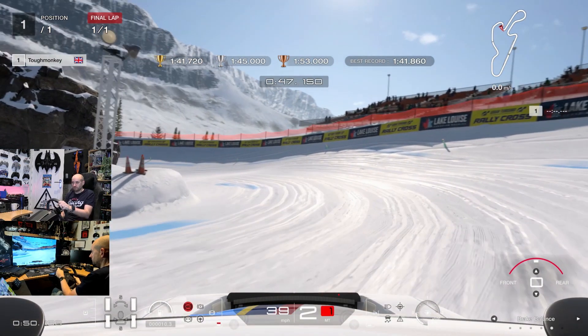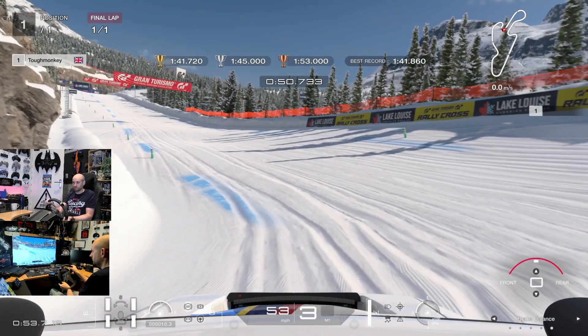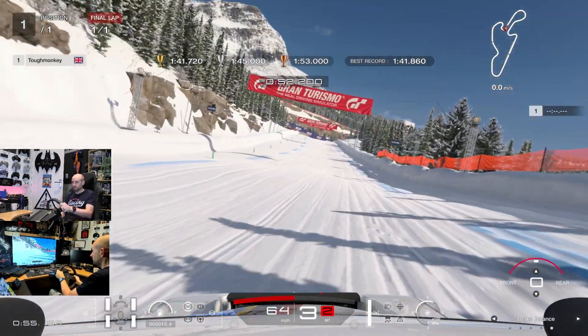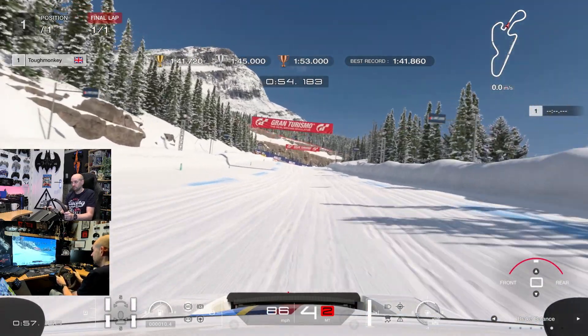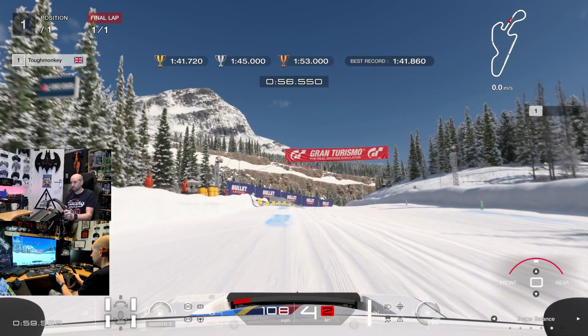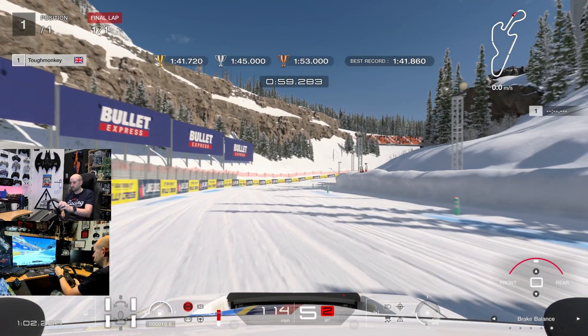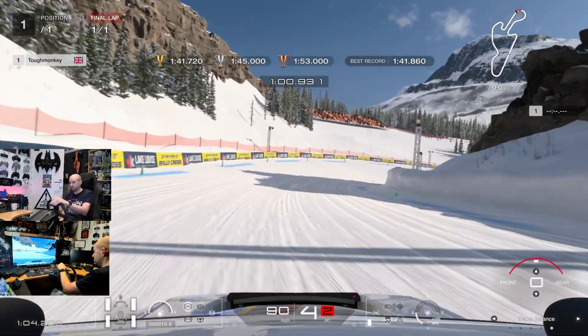Throw the car into this double left hand apex, be patient on the throttle, bring it up to third gear, and ride these bumpers. It's going to be very bouncy and springy all the way down this section. Bring the car over to the left hand side — there's a bounce here that's going to unsettle the car, so you've got to be careful of that.